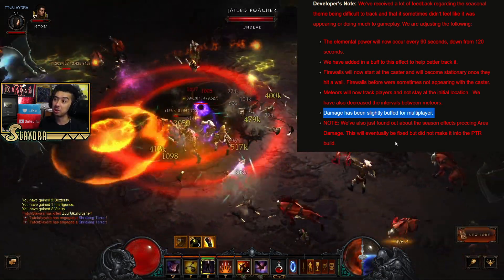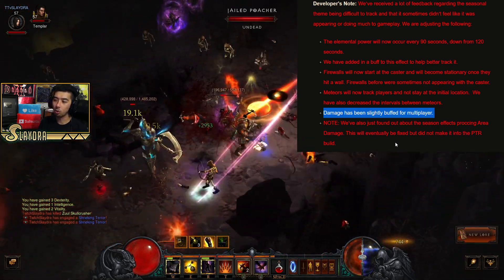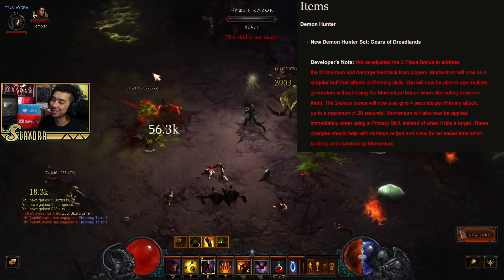Overall these are nice little buffs, but I think the damage needs to be significantly multiplied if they want the season to be more meaningful. The seasonal buff was too weak to really warrant players playing this season just for it - it really comes down to the new sets, which we're going to hop into now.